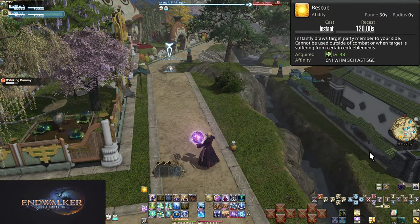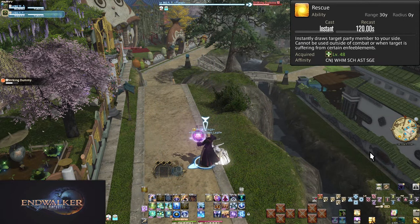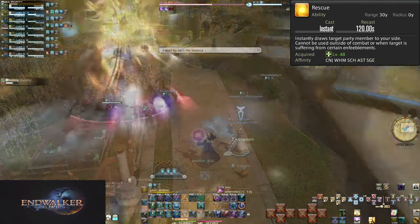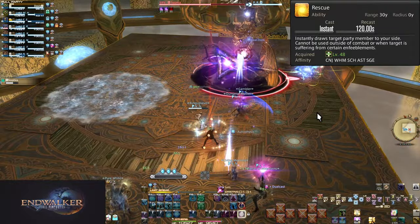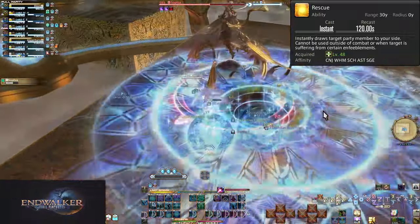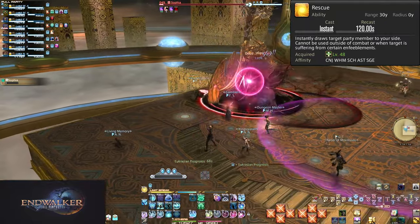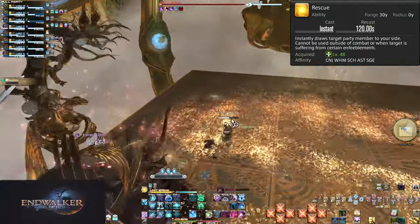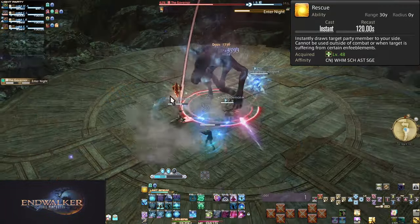Level 48: Rescue. On a 2 minute cooldown, this causes any target party member to be dragged to your side within a 30 yalm range. You cannot use this outside of combat. Surecast, and the arm's length equivalent — the physical version of Surecast — negate Rescue, and some debuffs also prevent Rescue from working, mostly Bind. This is the most difficult to use of your role actions, and the one most likely to anger team members.